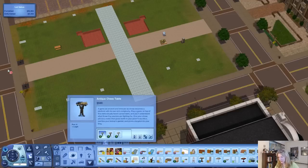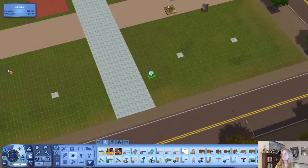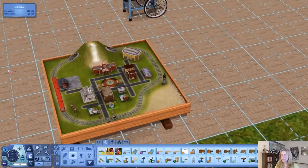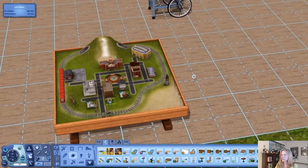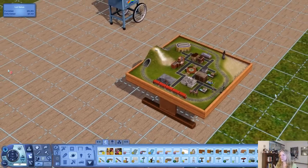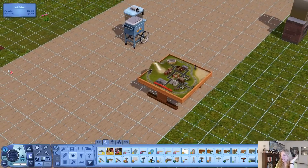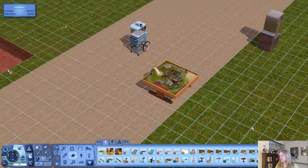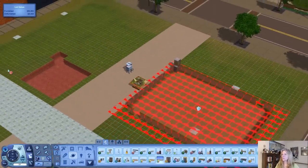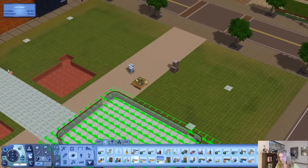I was looking in here and this has nothing to do with the park, but I got so excited — I have to show you. Look, it's a little bitty train set! I love train sets. I thought this was so amazing. I put it there to remind myself it is here and I have got to get this into a house for somebody. I would love to have an entire large room someday devoted to train sets, where I could make little houses and do landscaping. That would make me all kinds of happy. And see — we have a skating rink. We could put something like that into the park.